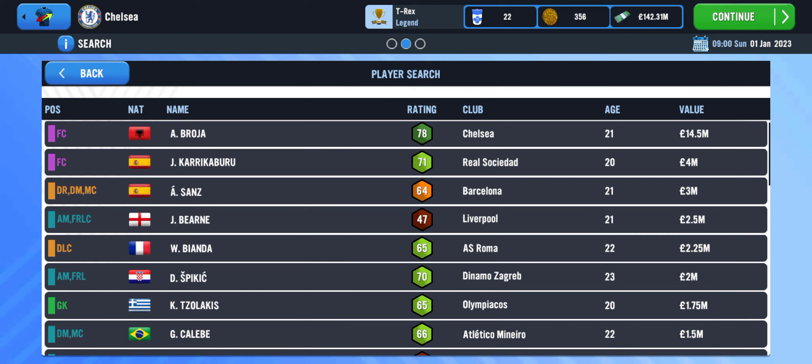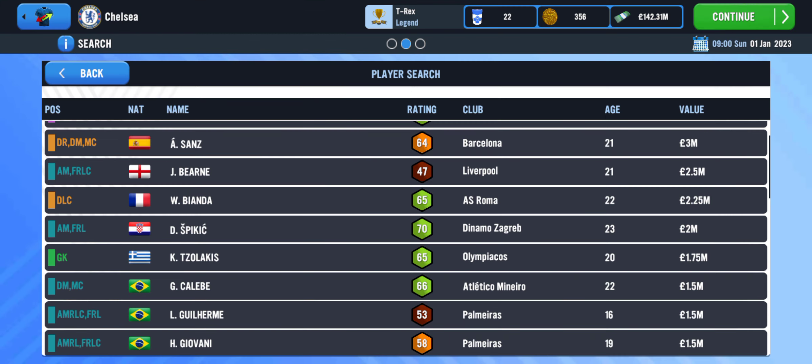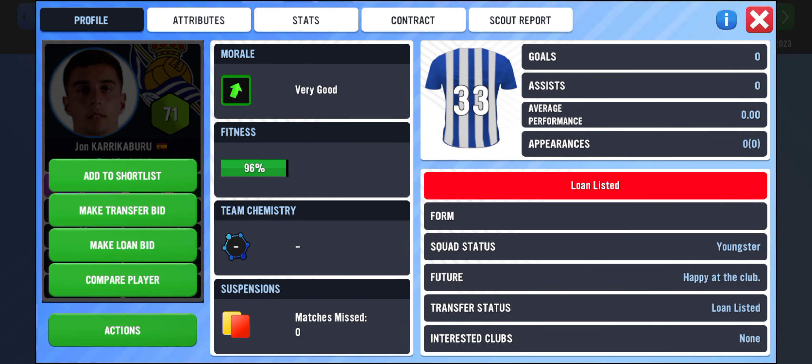There are two ways I can sign these players cheaply. Let me go for a position I think I need in my club. This guy is too old at 23, so let me go for this younger one instead — I want it to be a cheap transfer.